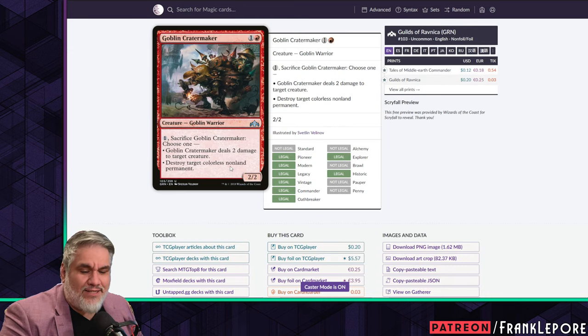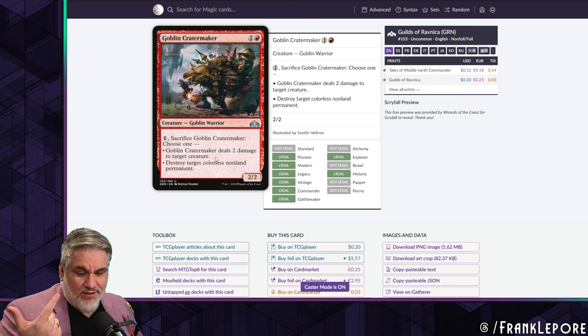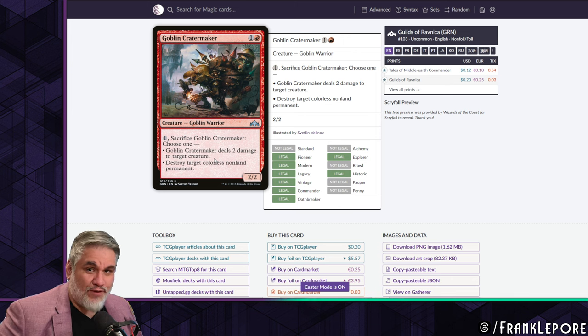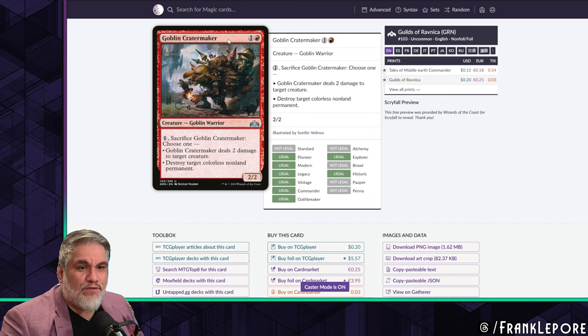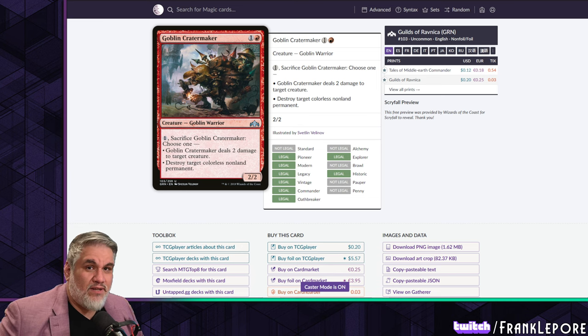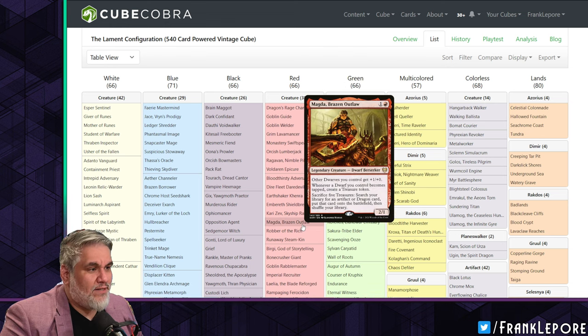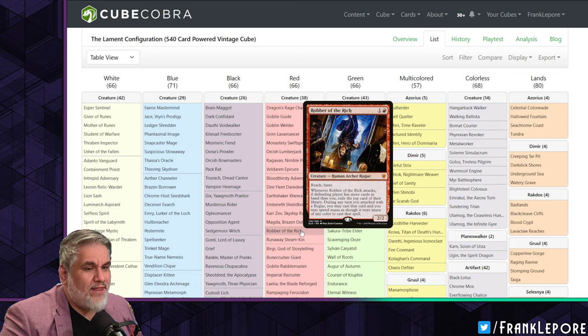I have Goblin Cratermaker in mind because he's a very versatile creature — it destroys any colorless non-land permanent. You can kill Ugin, kill Karn, kill Myr Battlesphere, kill talismans. As far as two-mana artifact removal goes, I think this is better than a lot of alternatives. You can also sacrifice it to deal two damage to something. He has Magda — I haven't included Magda yet.